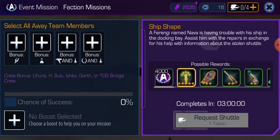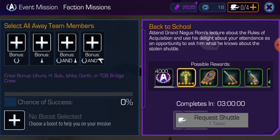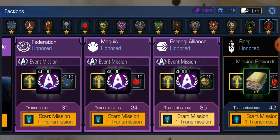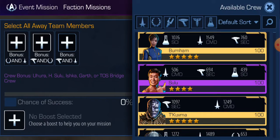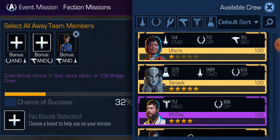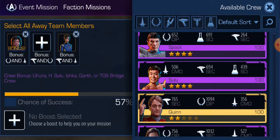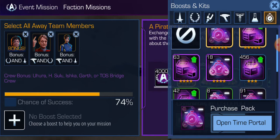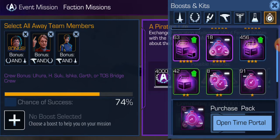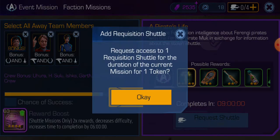We'll start with the Ferengi Alliance, because I don't have any Ferengi Alliance shuttles running currently. After Kickstart, we're looking for a 3-seater shuttle — there's one there. We'll staff this one, get some bonus crew on there. I can probably use a 4-star instead of a 5-star doubler on there. You see it's a 9-hour time doubler, and we'll need a token to do that.